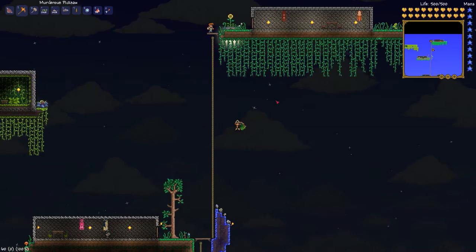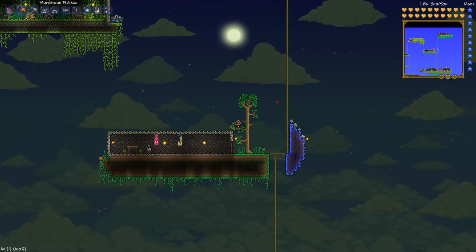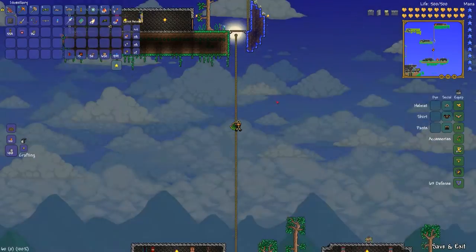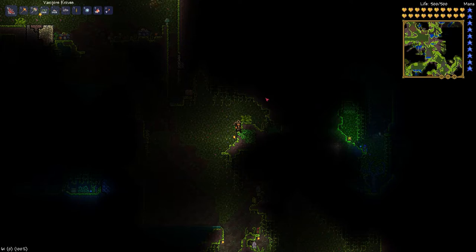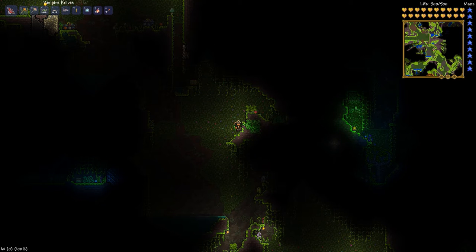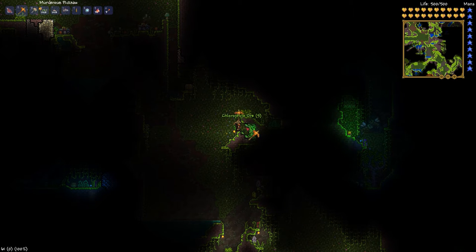If I had spelunking potions right now I could go get some more ore, but I don't think I have any. I guess we'll have to come up with something. I wanted to go ahead and craft some spelunker potions, but unfortunately I don't have enough ore for it — I have zero. So I'm mining the chlorophyte ore. That's ultimately what I wanted to do. I'm trying to craft turtle armor. We don't really need turtle armor, but come on — it's turtle armor!